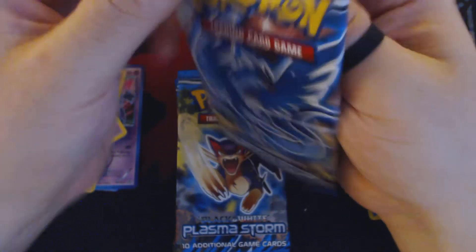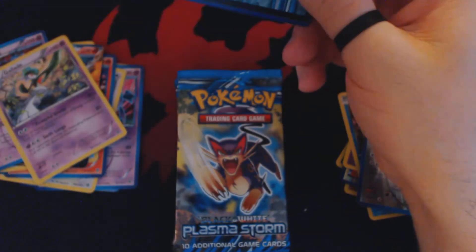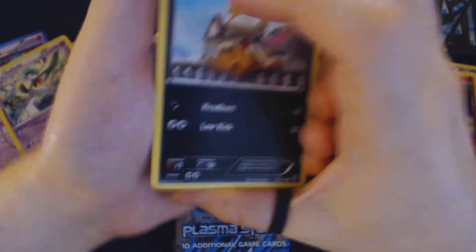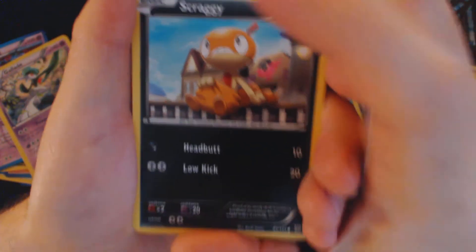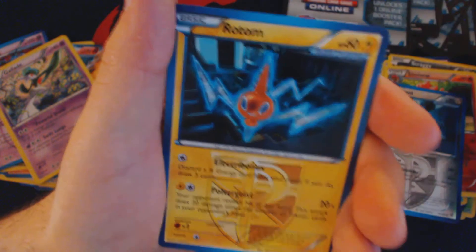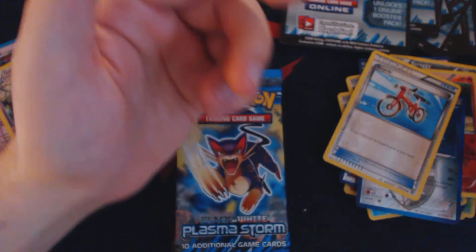There are some pretty hefty prizes for Nationals — scholarship money, boxes and boxes of booster packs, and trips to the World Championships this year in Vancouver. Pack thirty-one: Scraggy, Fungus, Whismur, Cuffing, Elgem, Rotums, Swadloon, Lunatone, Reverse Holo Bike, and Bravery.